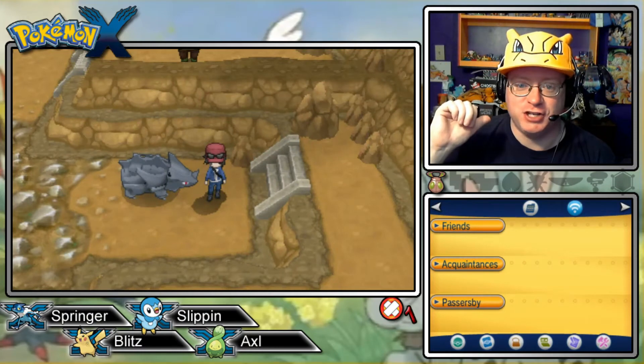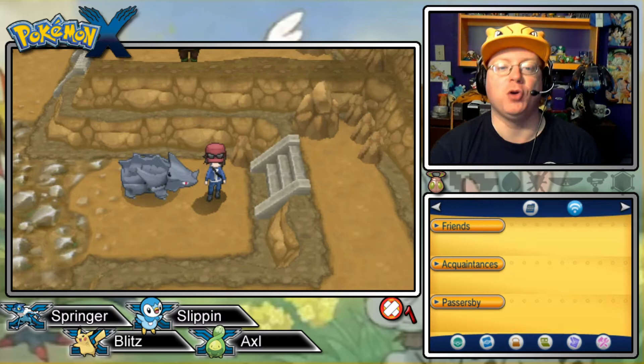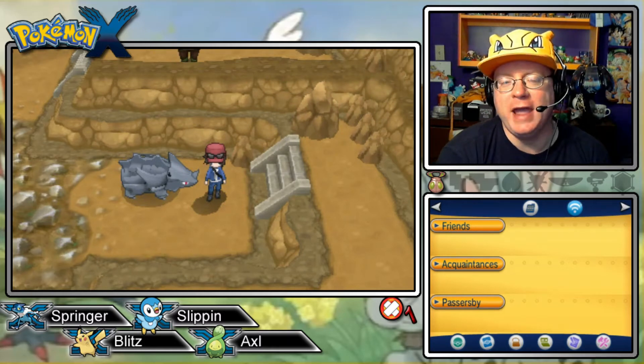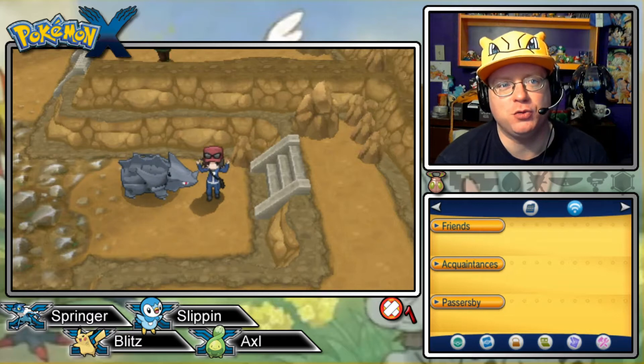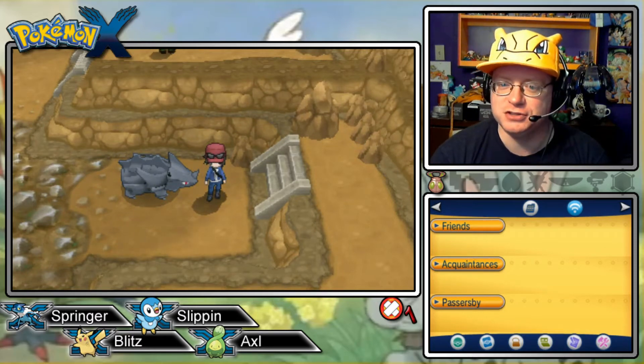Welcome back Pokemon Trainers, Professor Chaz here — the Lab Coats on Backorder — and we're here with episode 19 of our Pokemon X playthrough. In the last episode, we made our way to Ambrette Town, which is on the southwestern coast of Kalos, where they talk about fossils and all that cool stuff from the past.